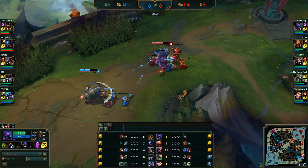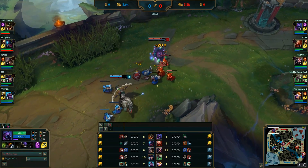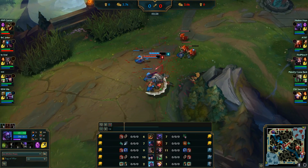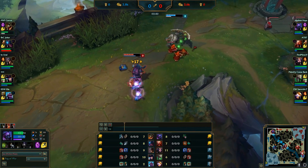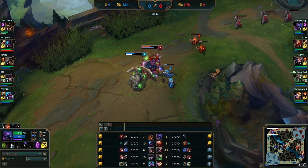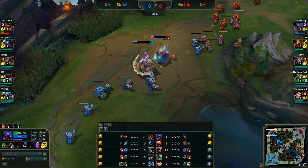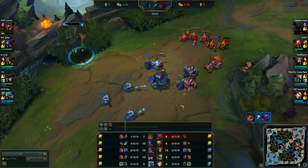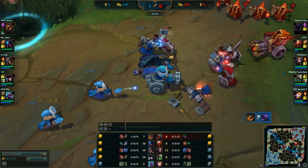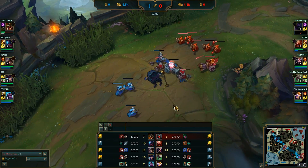Now let's analyze this upcoming trade. Jax is constantly auto attacking the minions to keep his passive up, and once he kills the two melee minions, he engages with Leap Strike. The problem is, because he engaged with his gap closer, he has no way to stick to Renekton once he dashes away. This lets Renekton kite Jax's Counterstrike, and once it ends, he dashes back in. The fight is still close because when it comes to straight auto attacks, there aren't many champions that can compete with Jax. But just imagine if he landed the Counterstrike — the fight wouldn't have even been close.